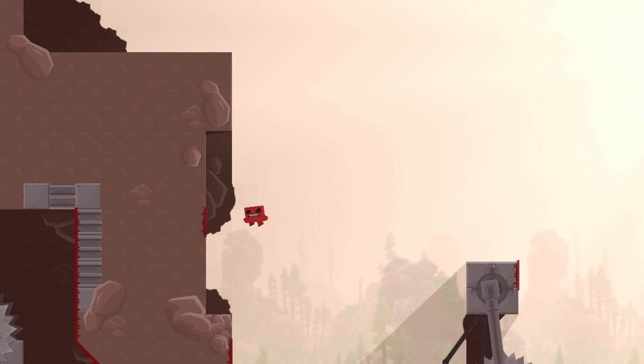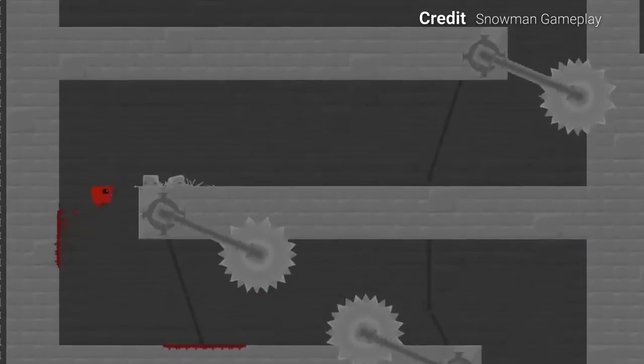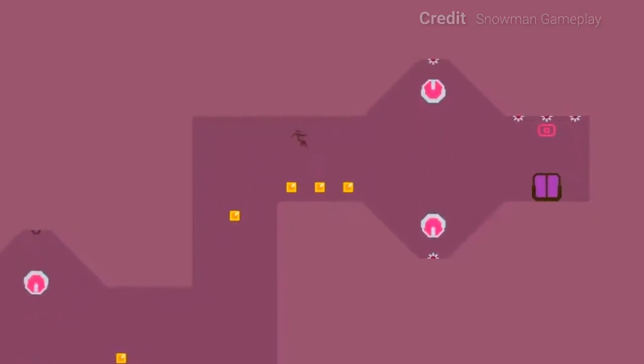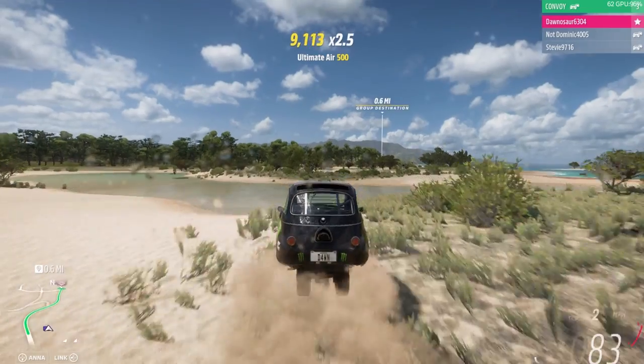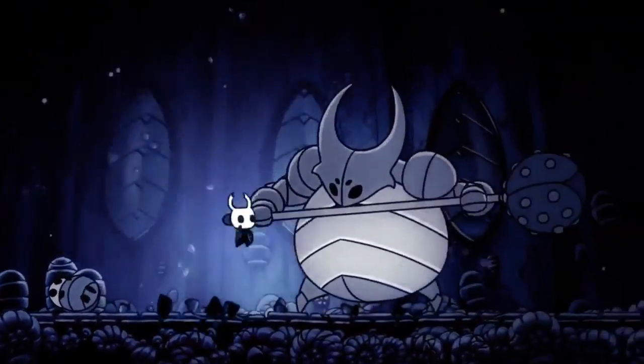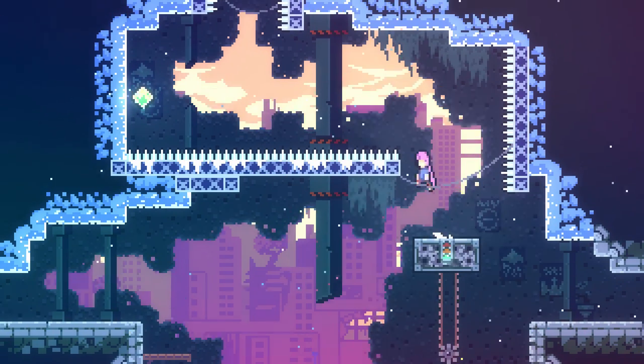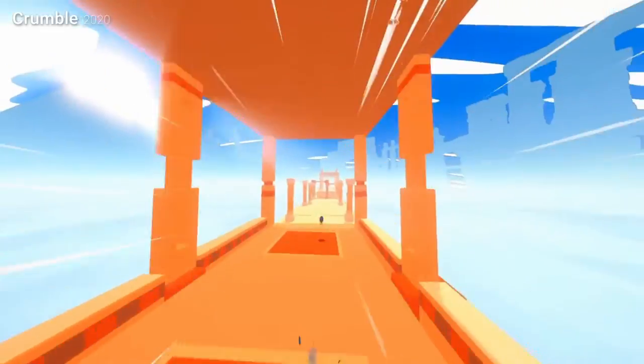In Super Meat Boy, you take a long time to reach max speed. This makes the character feel heavy to control, in addition to encouraging the player to maintain their momentum. As a result, games of this nature can be some of the hardest to design for, being on the border of feeling unresponsive. Yet Super Meat Boy, and other games such as M++, highlight how the challenge of momentum can lead to extremely satisfying gameplay.